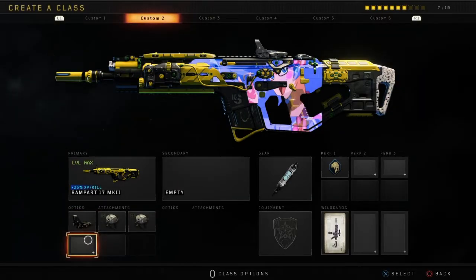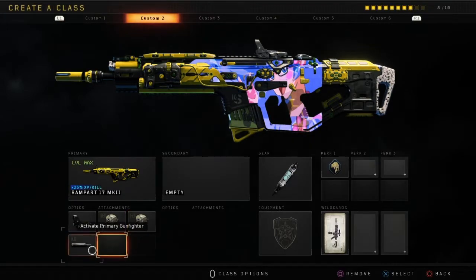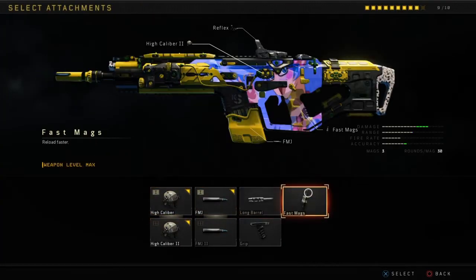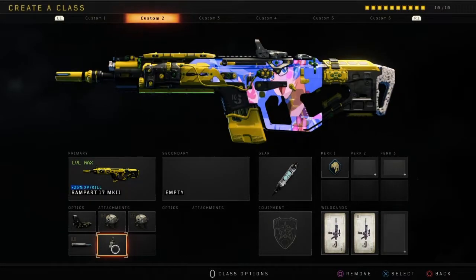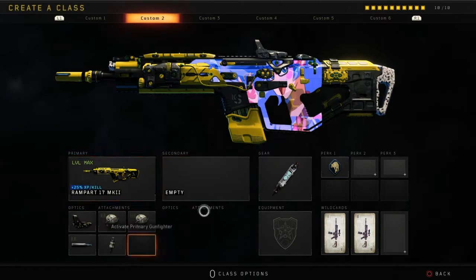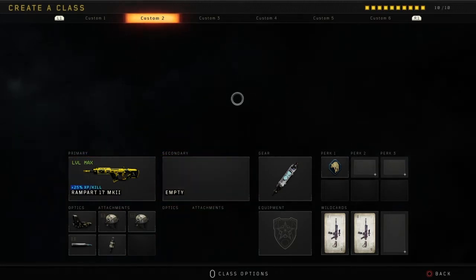High Caliber and High Caliber 2 because they both give extra damage — High Caliber 2 gives you upper chest damage which is crucial. You've also got Fast Mag to counterbalance the slowness of the gun so you can get back to shooting faster. And then FMJ so you can penetrate armor. That's pretty much it — the gameplay clips are gonna be shown in just a moment. Hope you guys enjoy this video.